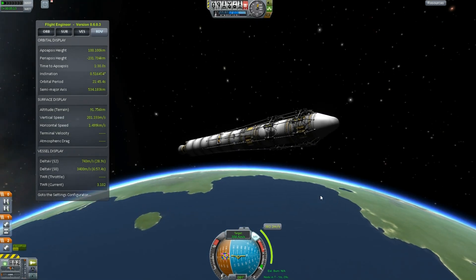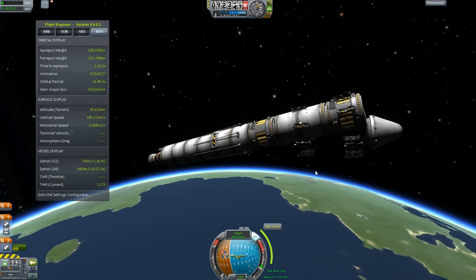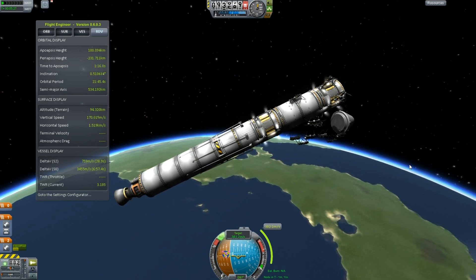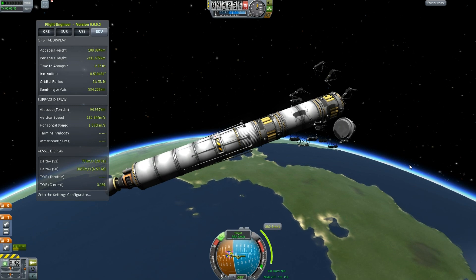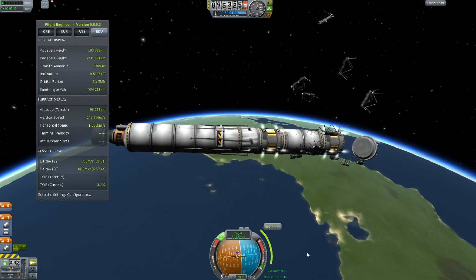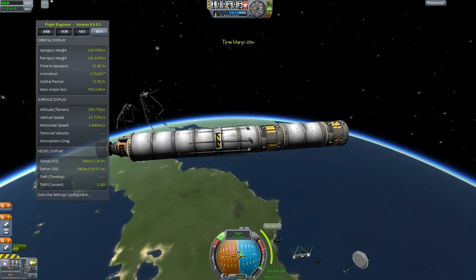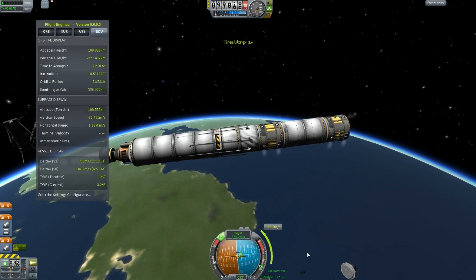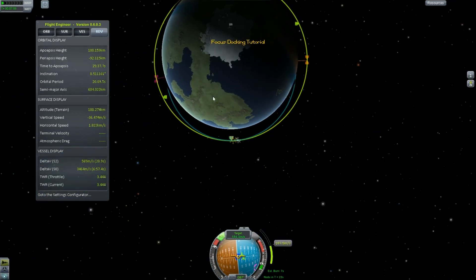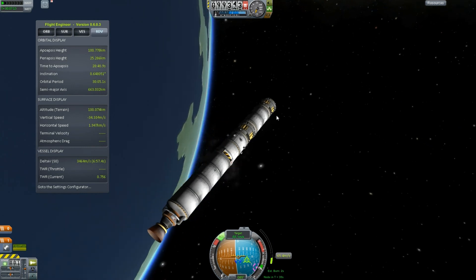I'm going to jettison my little roll cage here — this is for structural integrity — as well as my nose cone, which is just for looks. It makes it kind of look nice to have a little pointy end on it. It makes more sense, since it's a rocket, to have it actually look like a rocket. Let's get ourselves lined up with our node here and time accelerate until we're at apoapsis. Before I actually get this thing to orbit, I'm going to want to jettison my mainsail engine and probably do the rest with just the poodle.